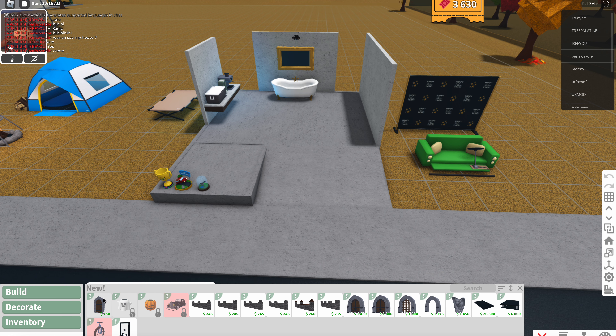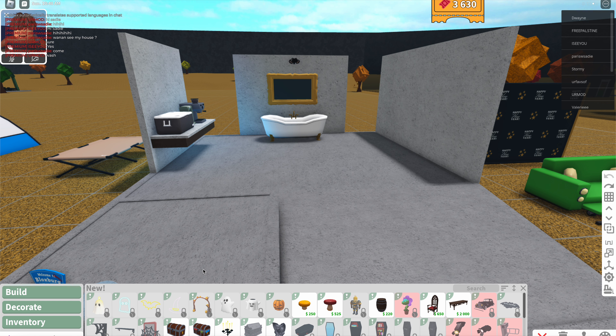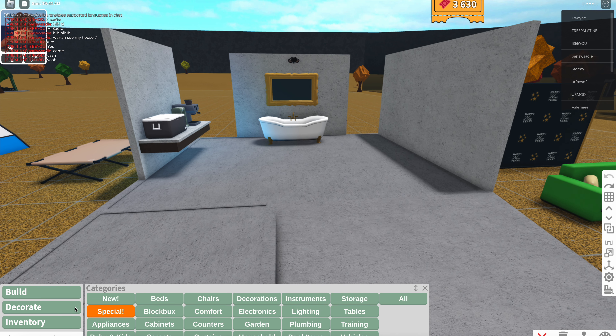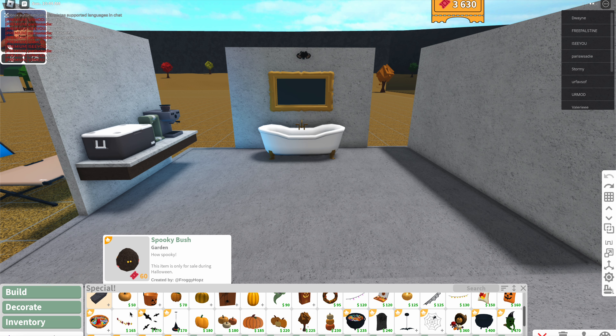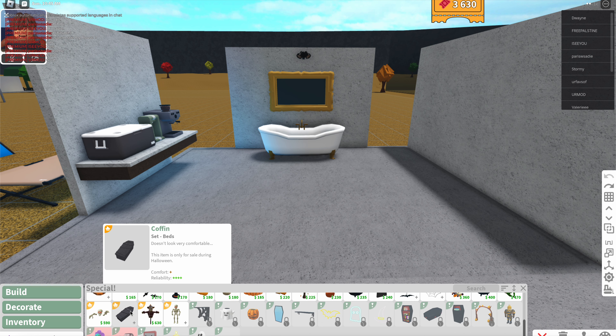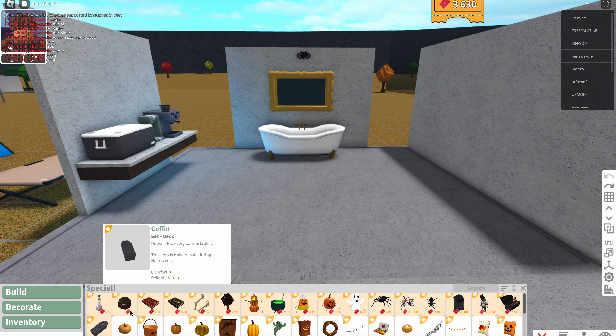If we go into the decorate menu, you can see there's some more new things in here as well, like this new bat-shaped floor mat which I really like and really want to get for my house. And if we go into special, here's where you'll see most of the Halloween stuff and everything.